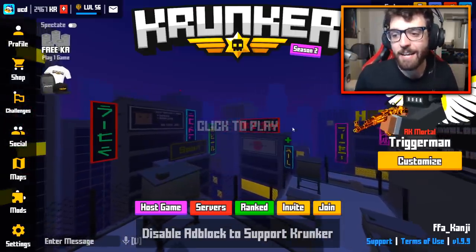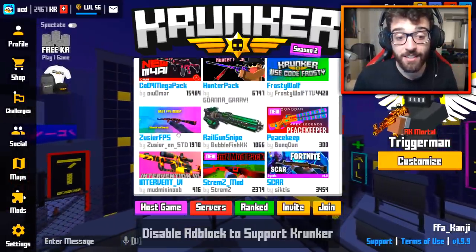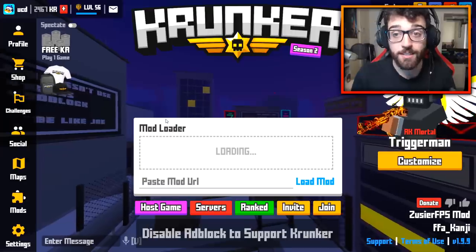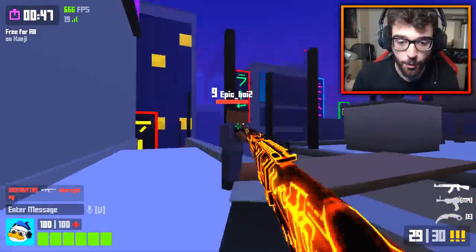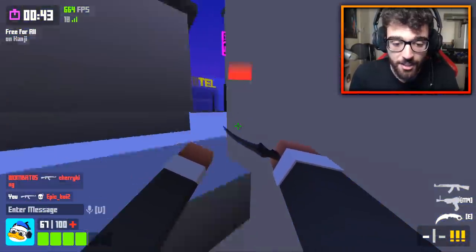We're playing as a Trigger Man with the Moodle Skin equipped. The next mod we're going to check out is the Zassia FPS Boost mod by Zassia. It says 'best FPS boost, silence and smooth,' and it has almost 2,000 ratings. So let's check it out. Hopping in here, the most obvious change is, of course, the smooth textures. We've got the silent sounds and a nice sound change as well.